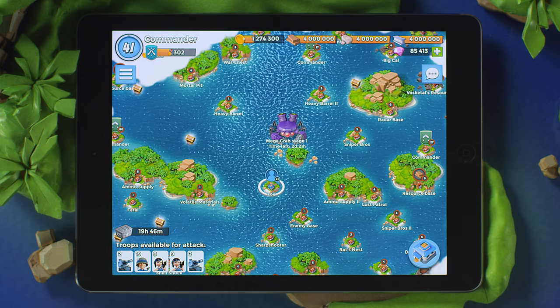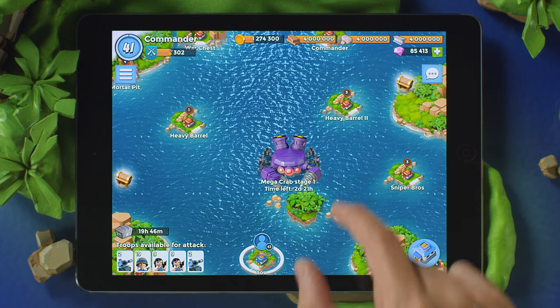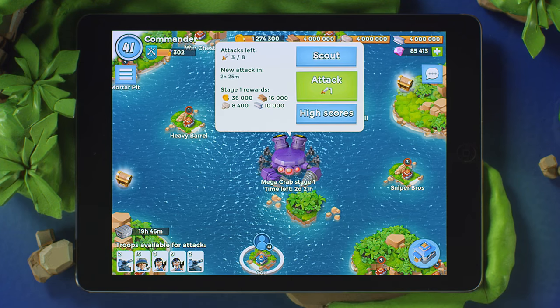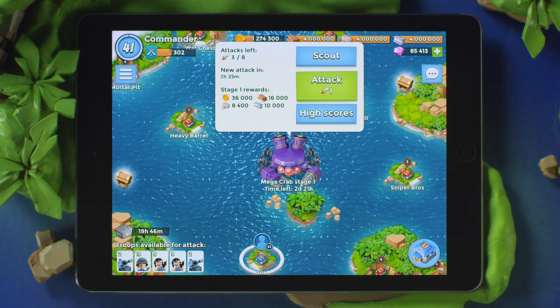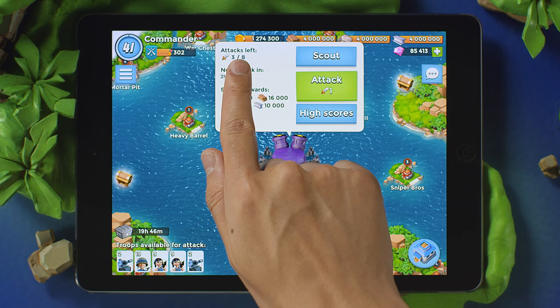The Megacrab event randomly emerges from the water's shadowy depths near your home base. Tap the crab to launch your attack. Megacrab comes with an infinite number of stages to beat, increasing in difficulty on each round. You have a limited number of attacks — use them to defeat as many stages as possible.